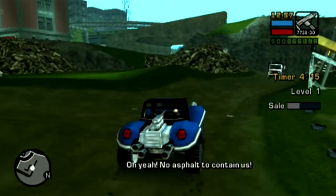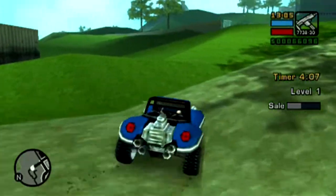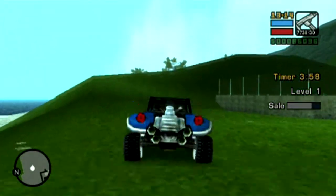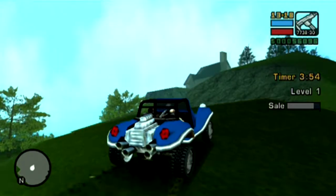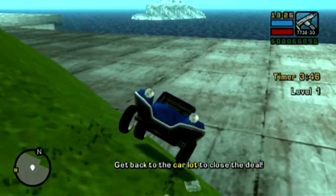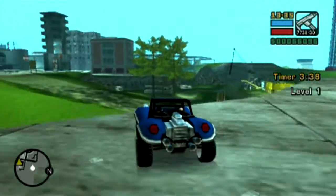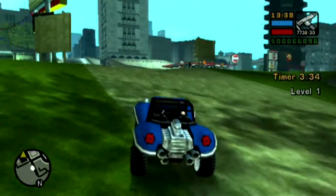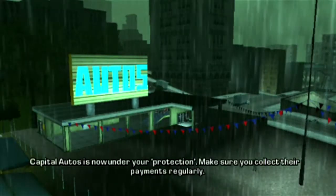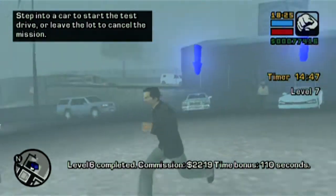This fourth customer is where the frustration kicks in, especially when it starts raining. This customer wants you to use the vehicle — in this case a BF Injection, which is quite cool — in an off-road style. You have to find a nice place to drive off-road, and this little back area with hills gets the job done quite nicely. You can even go onto the beach. It's a bit finicky as to what exactly bumps up the meter, and sometimes it just takes longer than you'd think, but playing around back there at the end of the day gets the job done.